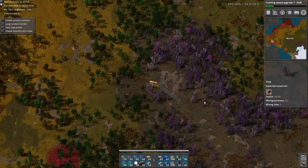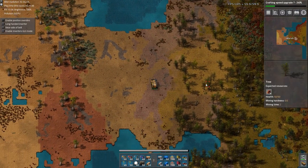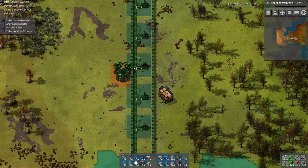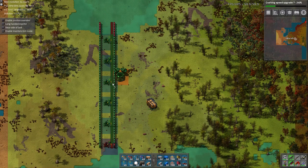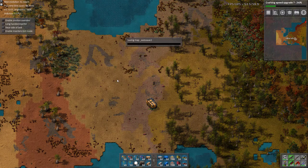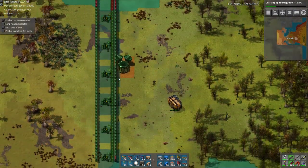Besides, while the robots are building stuff, we'll probably have a little spare time to go biter hunting. Looks like we already cleared this area out. Okay, let's get building. So we're gonna need one of these. Looks like there is a way to get everything in there. We might have to adjust it, or do some landfill, just right there. Now let's see what happens.